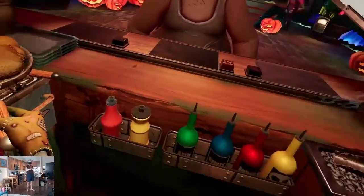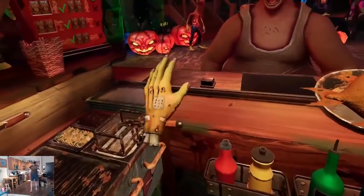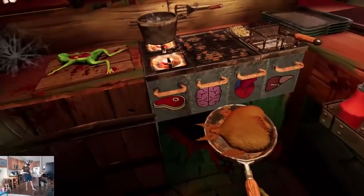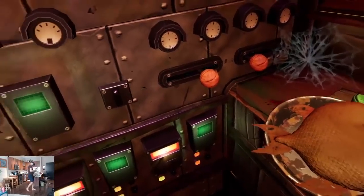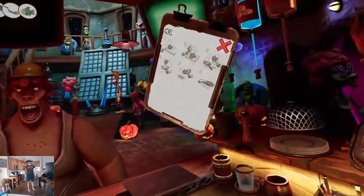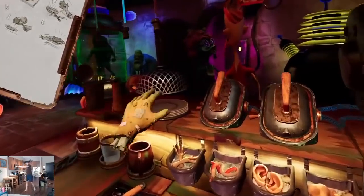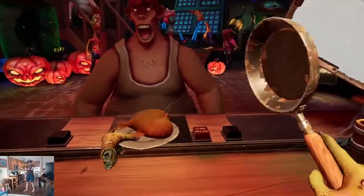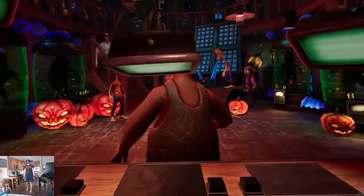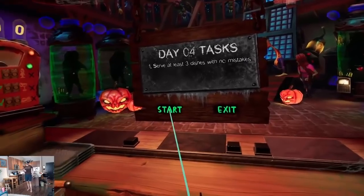Onto a plate — just like that. Where's the plate? This is a tray but I need a round plate. Where are they? Hmm... aha, here we go! There you go. Great. Day four, we have three recipes now — let's start!